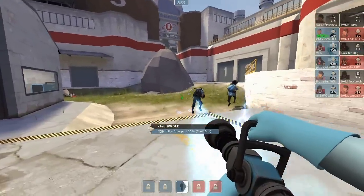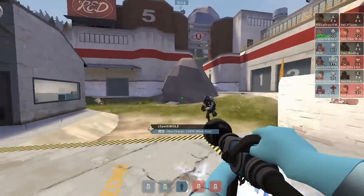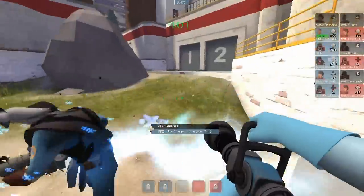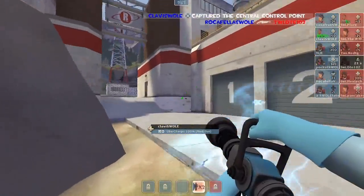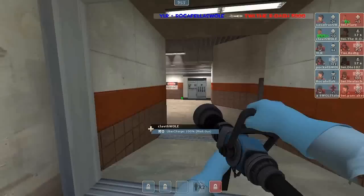Clavis Swole has 100% uber as they are going to push into second. He's like, wait guys, we need someone capping mid — stay here with me. So there we go, they get that done. The first order of business is always capping mid, and now he's all alone again running through the hallways.